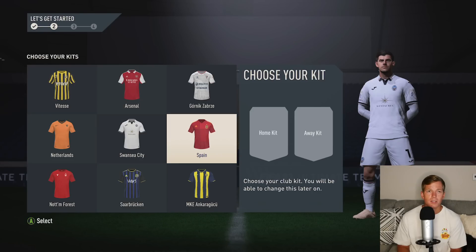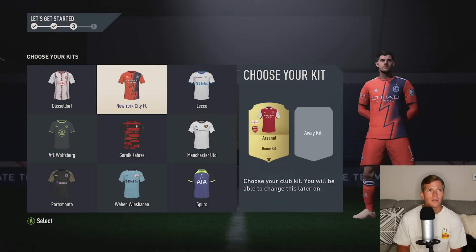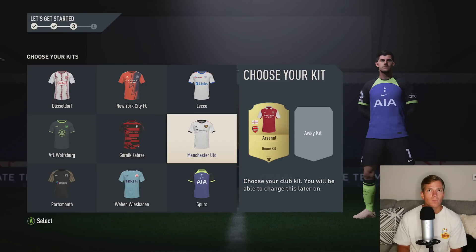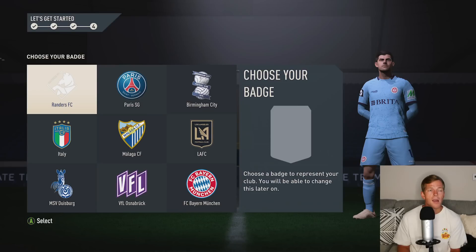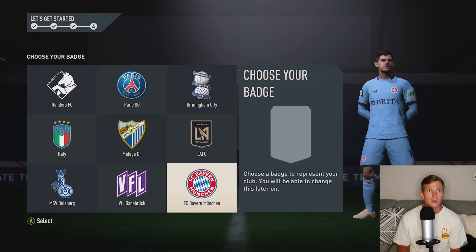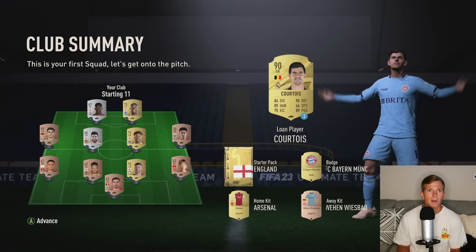It is a tough decision. I guess I'll go for it — I like the red and whites. Then we'll go with the light blue. That's one of my favorites — actually a baby blue is my favorite color. Choose your badge, let's go with Myron — we had Myron last year, we'll stick with Myron again.